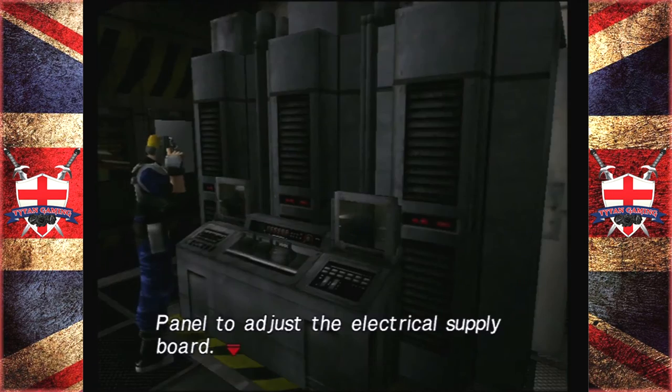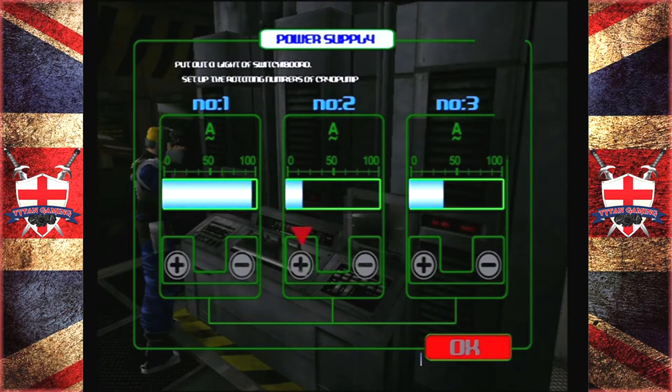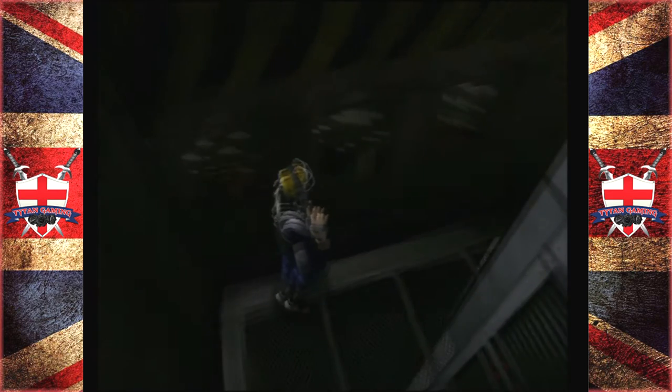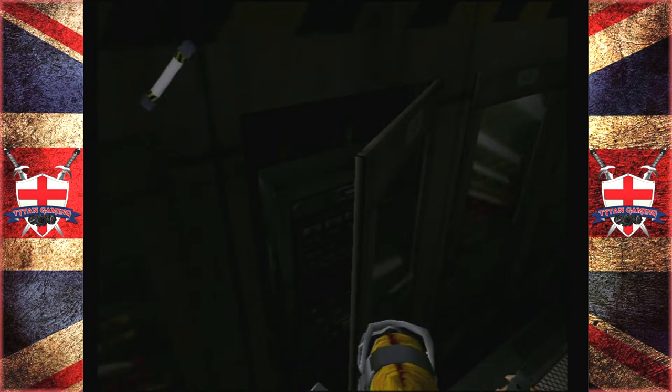Panel to adjust the electrical supply board — yes. Put out a light of the switchboard, set up the rotating numbers of the pump. Okay, say we drain all of number two — does that actually change anything? Since power is not being supplied to this board, a fuse can be removed and obtained.